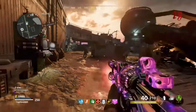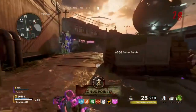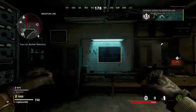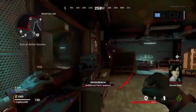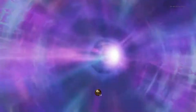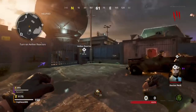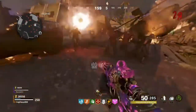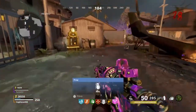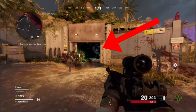First of all, you have to know you need to collect a few parts for this weapon. I will show you all the locations of the parts you need. The first part is the schematic, and you can find it in the bunker. This bunker is located on the right side of Firebase Z itself. You can go there in two ways, but the easiest way is: when you come out of the portal, go to the right, open up the most right door, go straight up and you will see the bunker there.